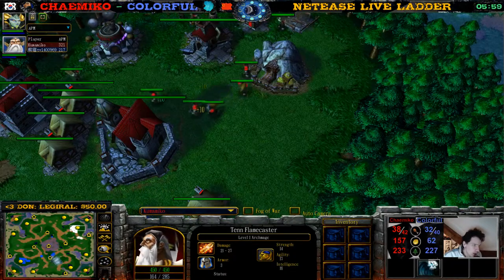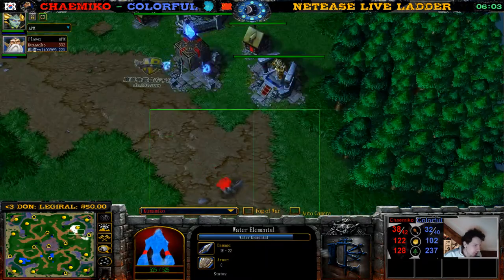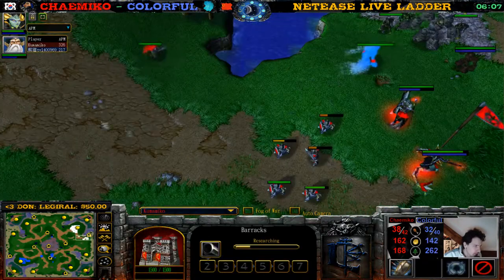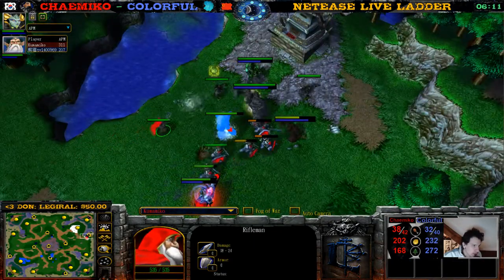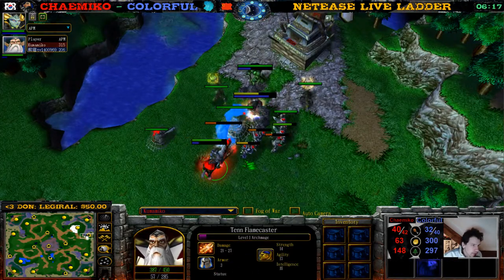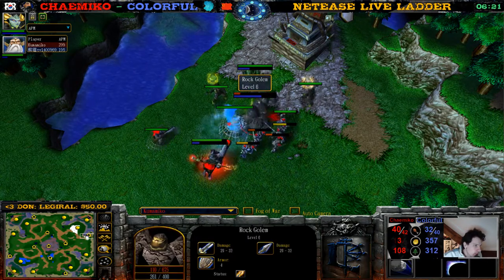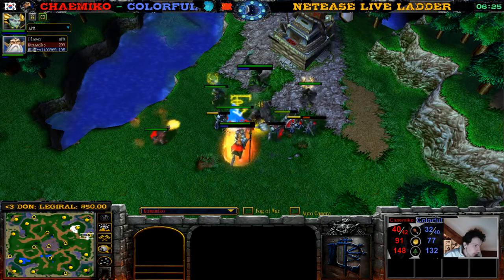Locked and loaded! I need to practice the rifleman call. Let's keep perspective from Chimiko's side so I can hear some more riflemen come out of the barracks and learn how to speak dwarven. This rock golem is going down pretty fast — that's going to be a nice item. Tome of Strength and Boots of Quality last, though those are pretty weak items. Demon Hunter is finally level two.